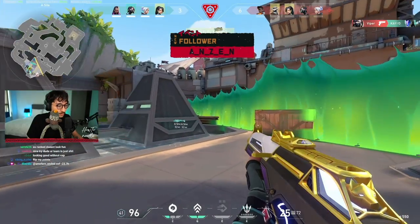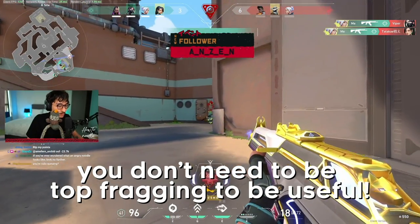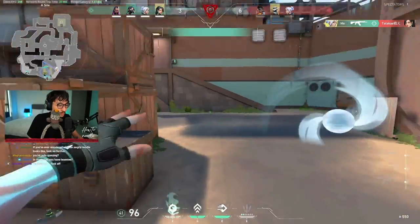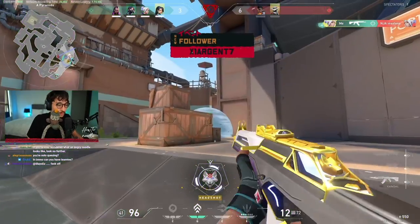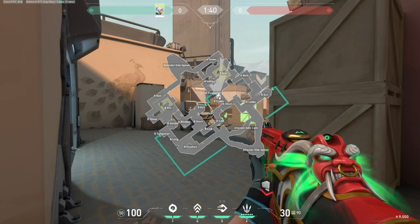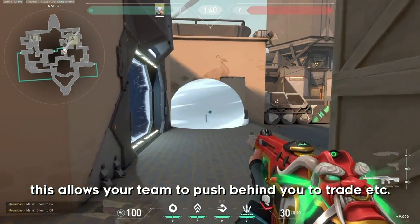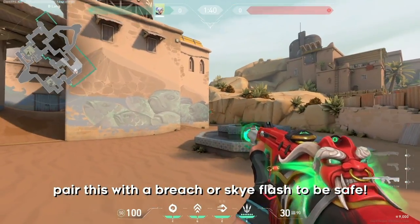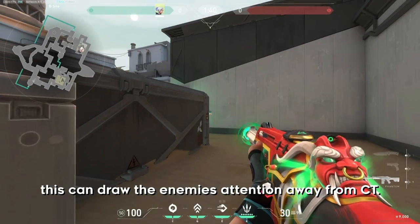One common mistake that people associate with Jett is that you need to be top fragging to prove that you're playing well, and honestly this is just not the case. Yes, Jett has a strong toolkit but the most valuable asset of any good Jett player is the ability to make space. And this leads me to my first point: creating space. For those who don't know what creating space is, it's simply opening up the map so that your team can either push into site, take control of areas of the map, or retake sites. And this is what I value as the most important thing to do with Jett.